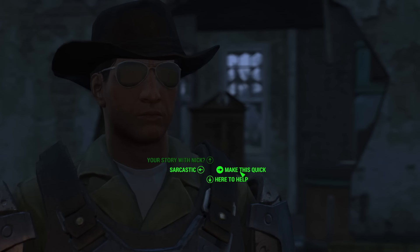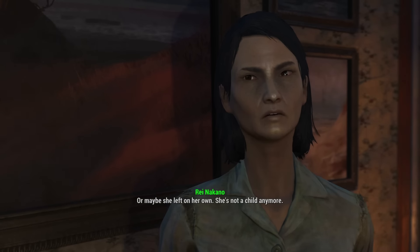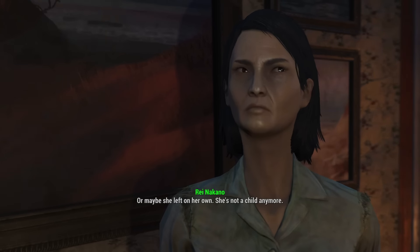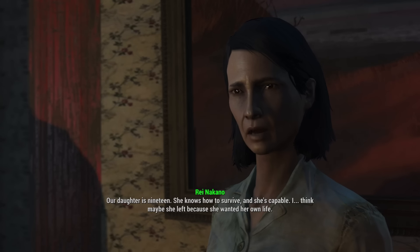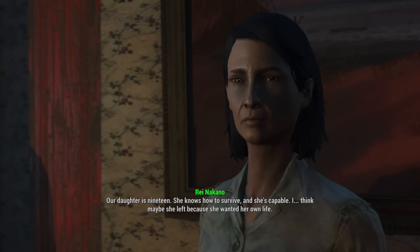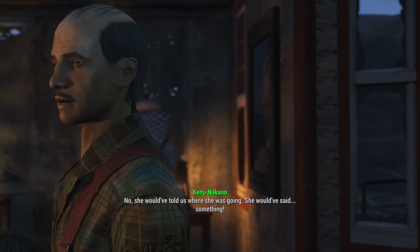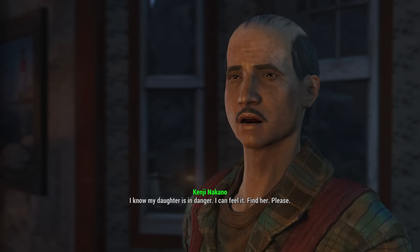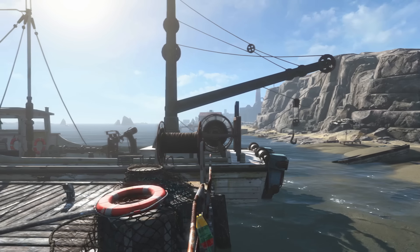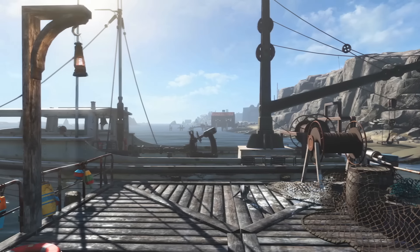It quickly becomes apparent that this isn't going to be a straightforward disappearance case, as the spouses disagree on the circumstances surrounding Kasumi's disappearance. Rei believes that Kenji's overprotectiveness has finally driven Kasumi — age 19 — to run away and start a life of her own. While Kenji believes Kasumi would have never just run away in the middle of the night without an explanation, especially since she took one of the family's two working boats, possibly the only two working boats in the entire Commonwealth — a treasure to be sure.